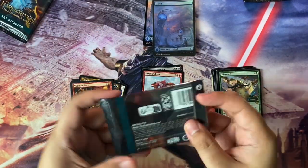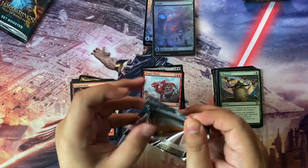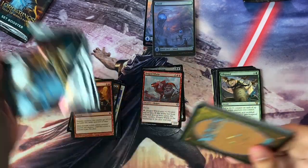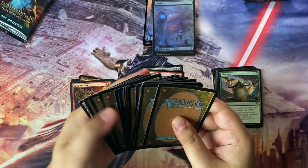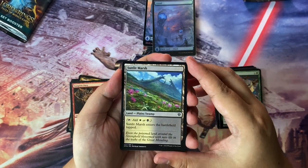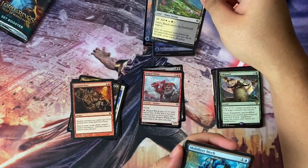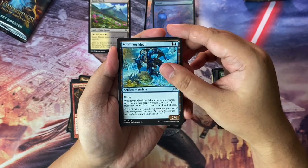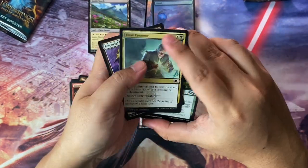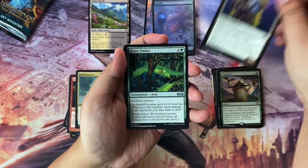Let's open the next pack — could these be more lands? Let's see. Good chaff here. These are not all lands though. So we have Sunlit Marsh. And Mobilizer Mech. And then I think we have chaff here — that would be Final Payment and Imperial Recovery Unit.